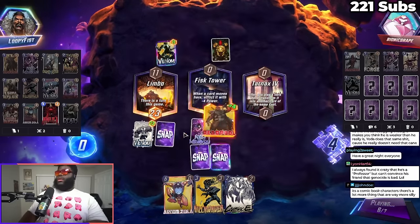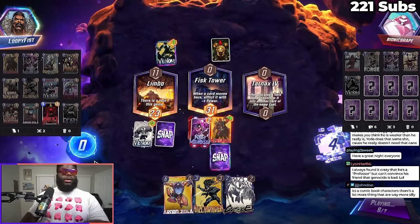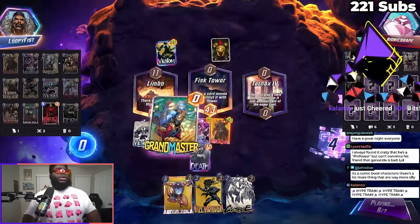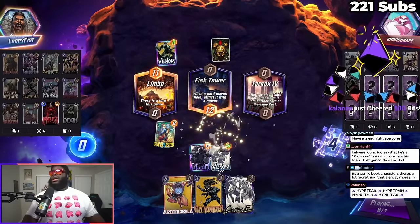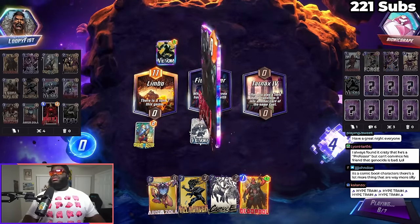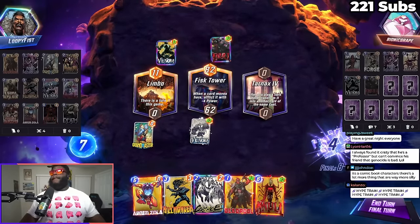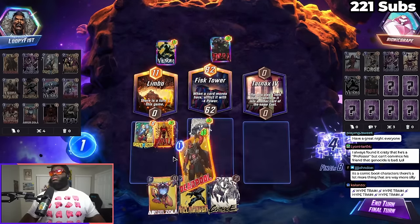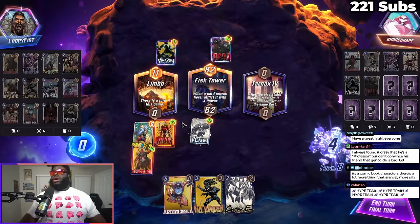We got a few chances of this working. Damn, it didn't get hit by Deadpool — Deadpool would have been crazy. Yo, thanks for the 500 bits, Colonzo, appreciate it! What's this? What does this mean? That's not Null, is it? It is! So if he Arnim Zola's that, we win — at least we should.